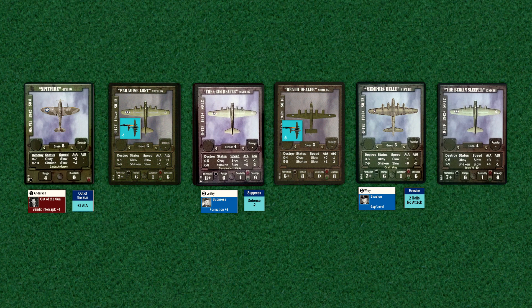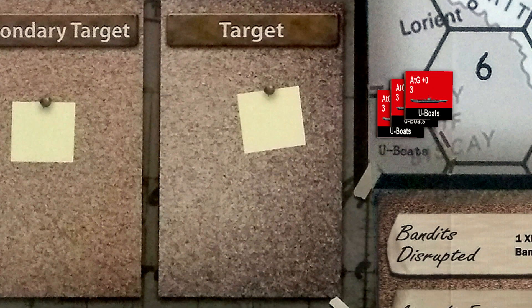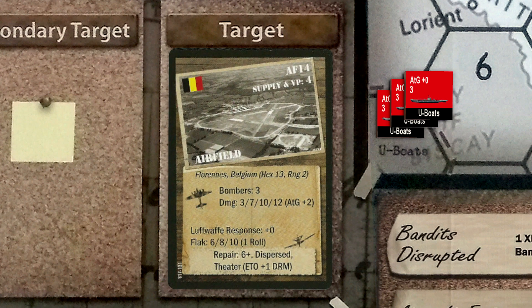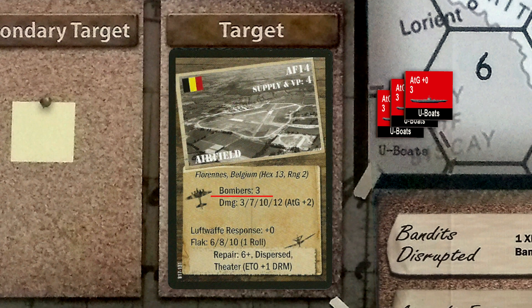Today we're going to fly two missions using our four B-17 groups, split into two strike forces. Our second strike mission will be sent back to Wevelgem, France to hopefully finish off the airfield there. Our first target, however, will be the airfield at Florens, Belgium in HEX-13. This is a deeper penetration than our first mission, so we'll definitely be escorting this bombing force with Spitfires. The target allows for three bombers to be allocated, but we are only going to send two. With 12 hits needed to destroy the airfield, we're most likely not going to eliminate the target unless we're extremely lucky, but hopefully we'll do some significant damage.